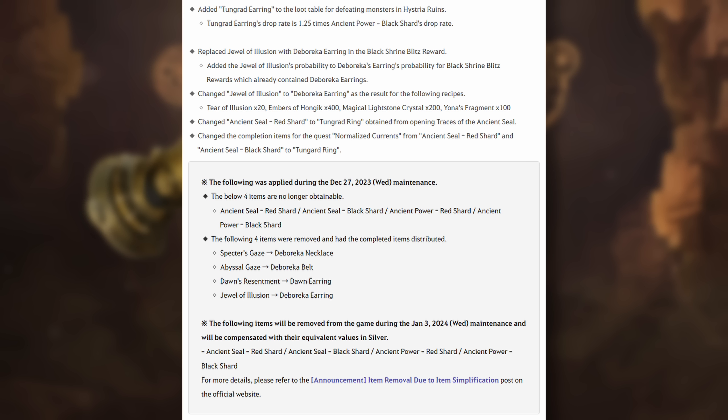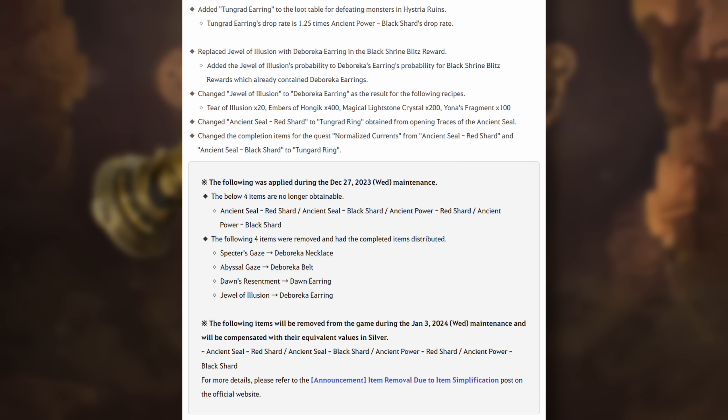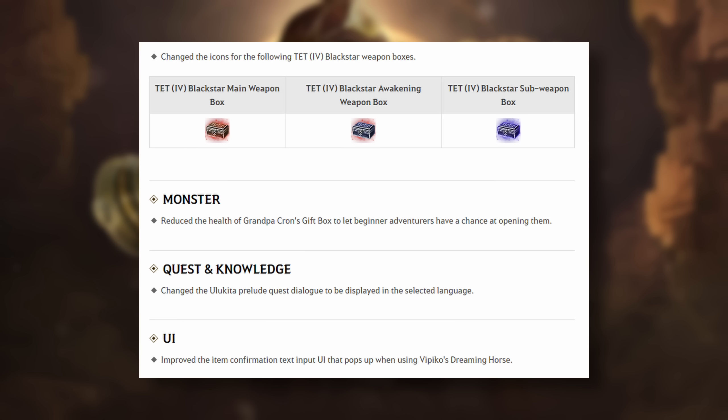You can now craft Deboreca Earrings with Pity Pieces — the recipe is now 20 Tears of Illusion, 400 Hongeek Embers, 200 Magical Lightstone Crystals, and 100 Yonis Fragments. They have changed the Ancient Seal Red Shard to Tungred Ring obtained from opening the Traces of Ancient Seal item. They have also changed the icons for Tet Blackstar Weapon Boxes from that one-time quest. They have reduced the health of Grandpa Crown Gift Boxes to help you get them faster.